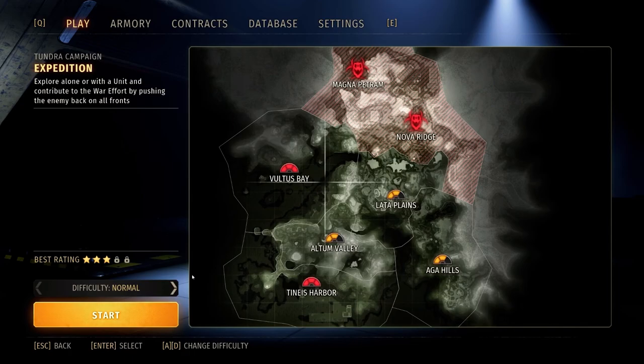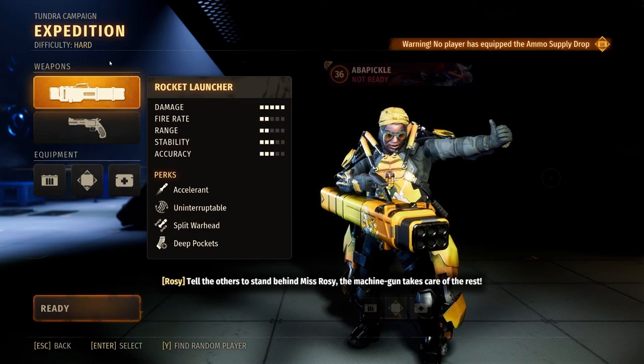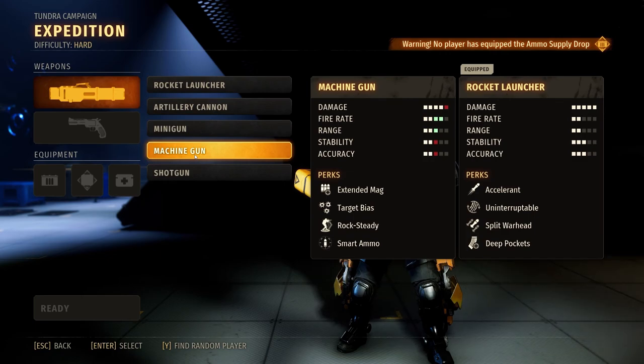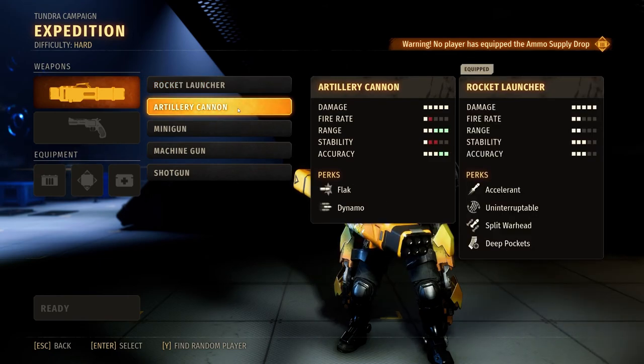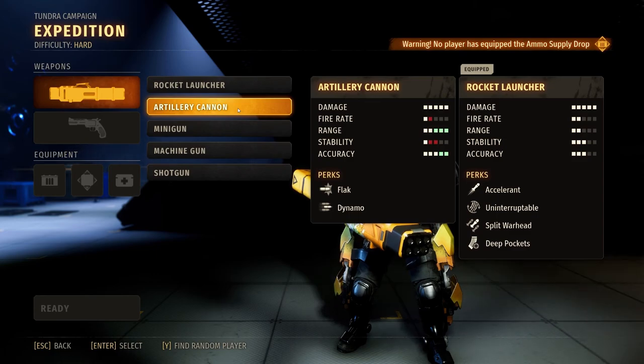We're going to go into an expedition on Hard and choose Rosie. My recommended build for Rosie is to bring the artillery cannon or the machine gun. The rocket launcher is also good — I did a review on it recently and it's a phenomenal weapon — but I like to play with the artillery cannon, which you can find in my pre-Season 5 video. It's great at crowd control and direct damage.